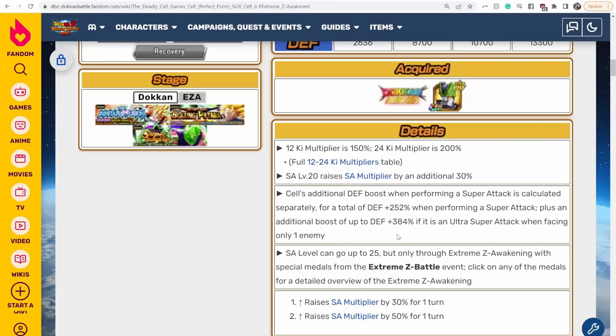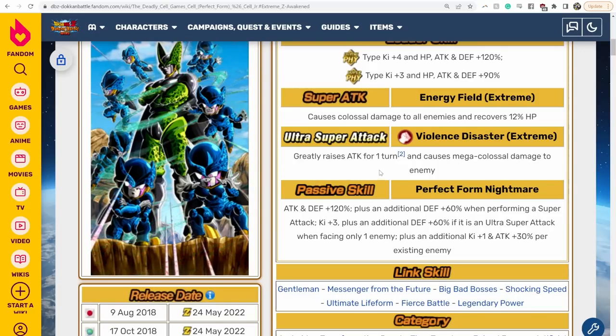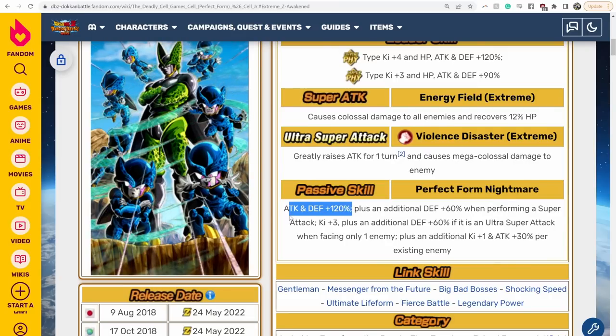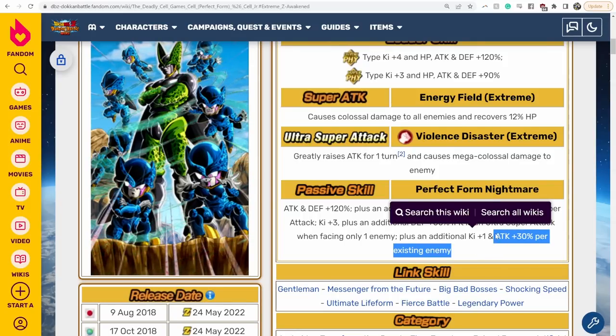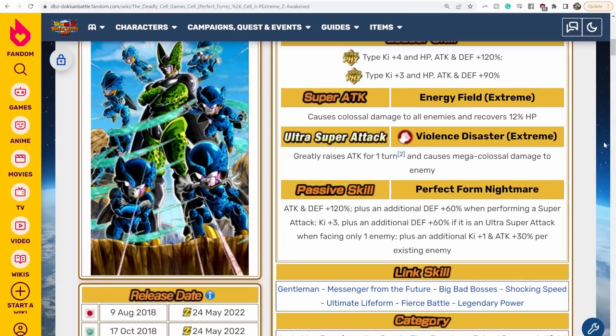This guy is now going to be super, super tanky in certain situations where you're doing the 18 key super and you're facing one enemy, getting Defense plus 384%. But if you're doing the 12 key super, you're getting that 252% defense boost, so he's still going to be relatively tanky. And his damage will be better because he's getting greatly raising attack on the 18 key super. He's getting more attack boost on the passive as well, although not as much additional attack as additional defense. He's also getting 30% attack per existing enemy versus 10% before.